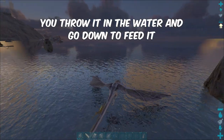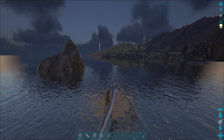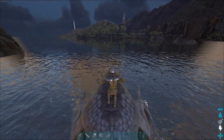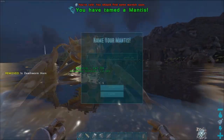You throw it in the water and go down to feed it. You have to put the horn on slot zero in the hotbar to feed the Mantis. Easy, right?